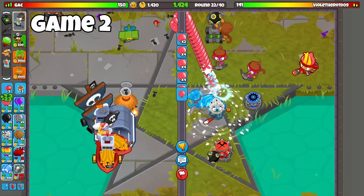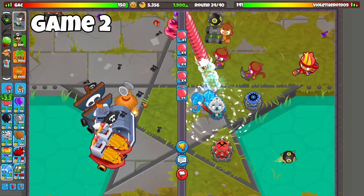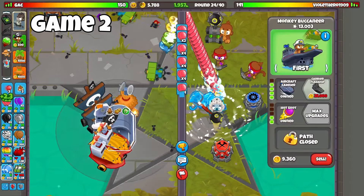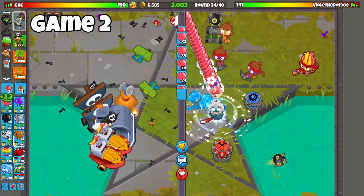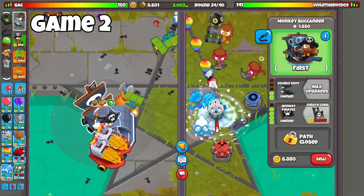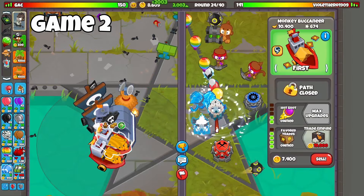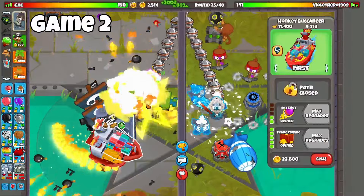Why is this game going slow? He's using God of Ice. Around 2,000 eco we are going to stop and start saving for all these Tier 5s — which they're not that expensive, actually. We're almost at 2,000 eco, there it is. Right away I think we might save for Trade Empire first. But maybe it's smarter to go for more popping power. I'm going to risk it. There is a Trade Empire — look at that.